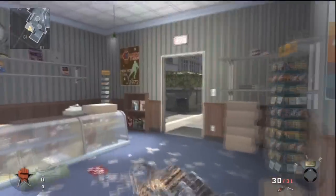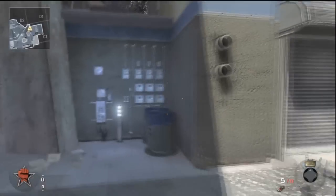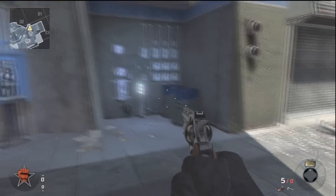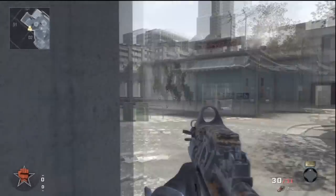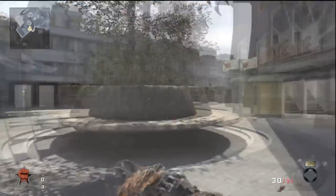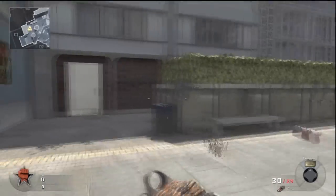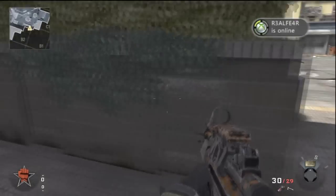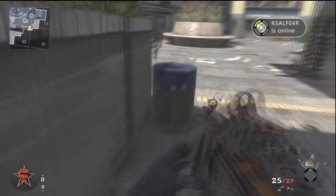You can pretty much understand what I'm saying better by looking at how I'm showing it in the video. And here's a bonus spot I forgot to show in my jumps and spots video — jump up there and you're basically so hard to see because you're camouflaging and you just look like an electrical box. If you haven't seen my jumps and spots video, please go ahead and check it out — there'll be a link in the description.